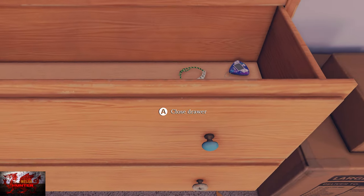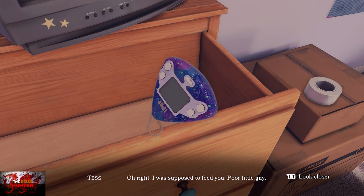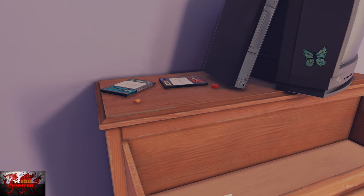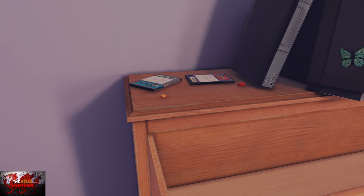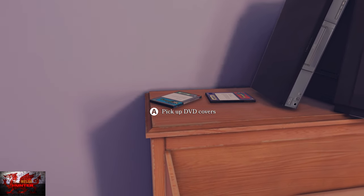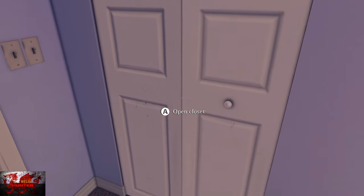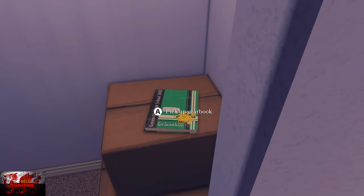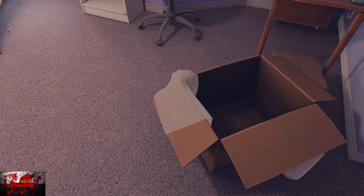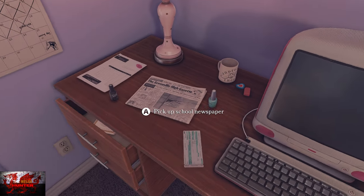Pick up the friendship bracelets, the iPet bra, the note, the erasers, and the oranges and apples. Don't worry about the trash can. Open up the closet and get the yearbook. You can pop some bubble wrap if you want. Over at the next computer desk, grab the school newspaper.